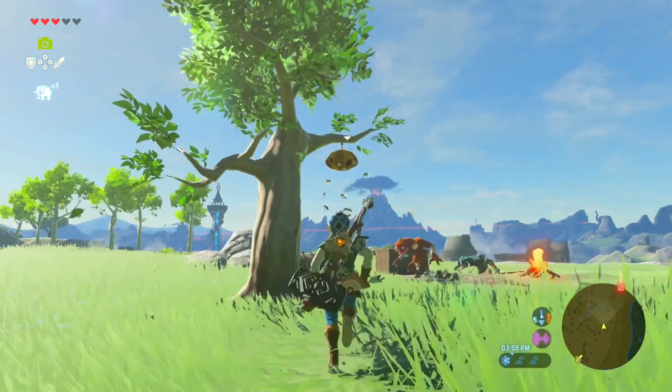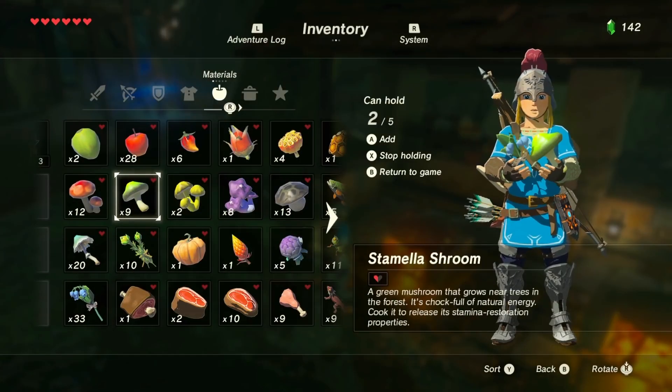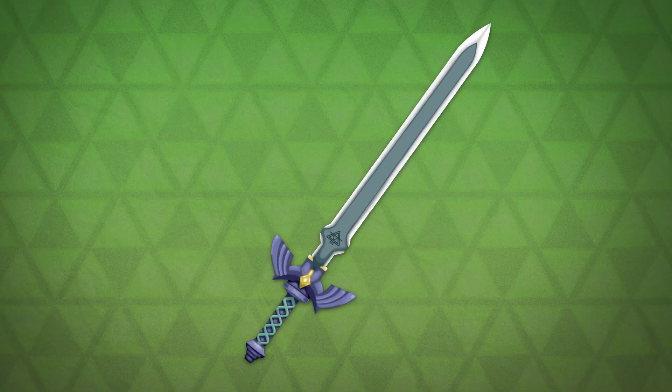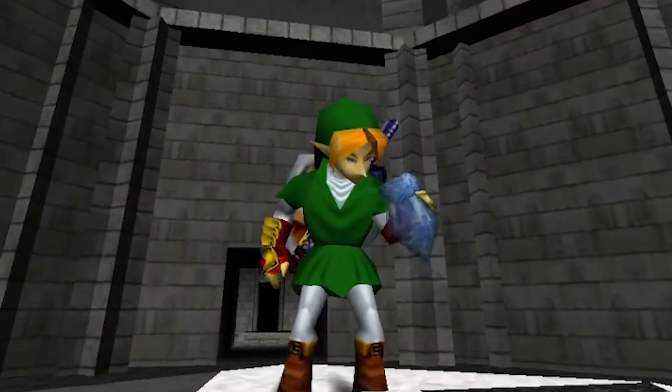A new Zelda game is finally here. When I was replaying Breath of the Wild and collecting some Corsair Bee Honey, I was struck with an idea: what if I could find ingredients from the game in real life to brew up a Zelda-inspired mead just in time for the new game? So grab your Master Sword and Hylian Shield and let's find out if we can make a mead Link would be proud to drink.